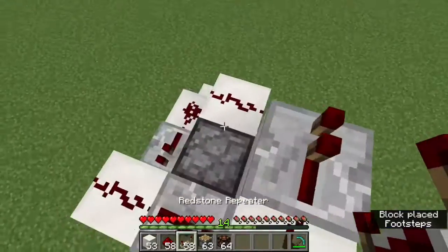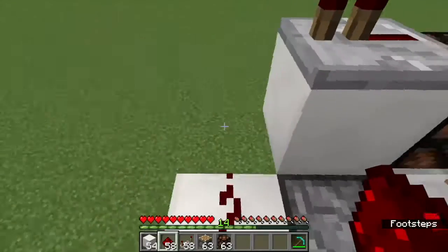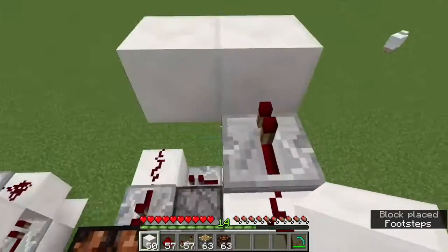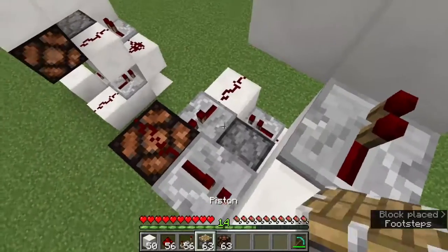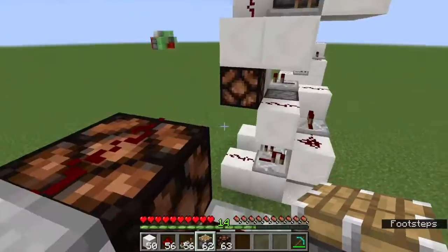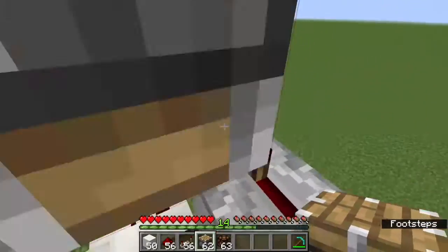Just keep placing them like this. I also like to place some redstone lamps here to provide some light. Then you just keep on doing that until you get it to higher and higher levels. Always place the pistons two blocks away from each other so that you have just enough room to be in there, but not really enough room to jump.